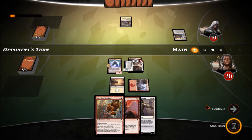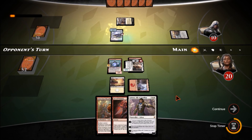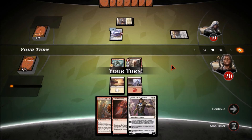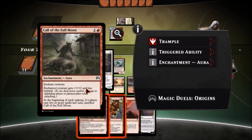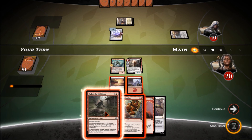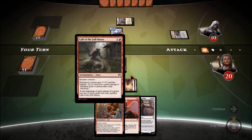We'll put down the Goblin Glory Chaser. Our plan is to put Infectious Bloodlust on the Glory Chaser. He's got a Pilgrim's Eye — that's gonna stop the five-damage attacker and I need to push damage through. We draw Call of the Full Moon — and it gives trample, yes! I forgot this has trample, so this isn't the end. We'll put Call of the Full Moon on the Glory Chaser, then attack with all.